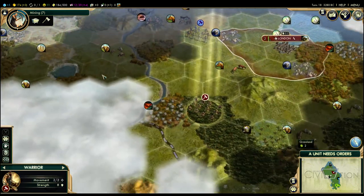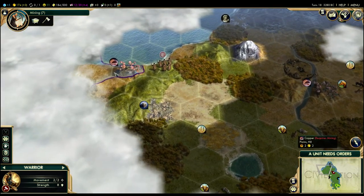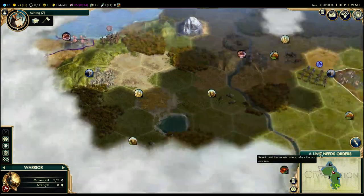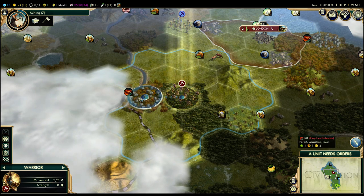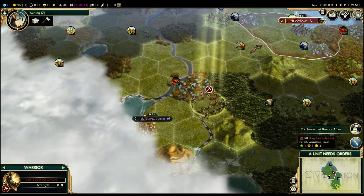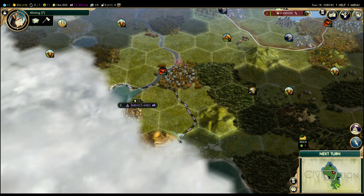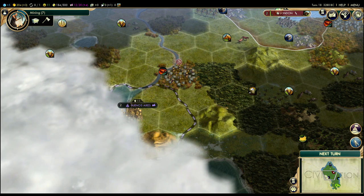Let's see what's on the other side of this hill. There's Byzantium right over there — it's possible they might send a settler east to grab Mount Kailash, although being on Chieftain difficulty I suspect we'll get the pick of the litter if we really want to. I want to explore west, but let me move south one first — I'll still have one movement left. I can meet Buenos Aires and get some money, then move onto the forest tile. I get slightly more vision by doing that little crooked move, which is handy.